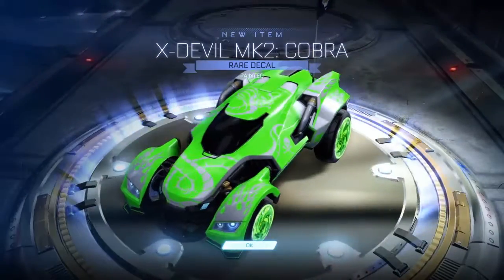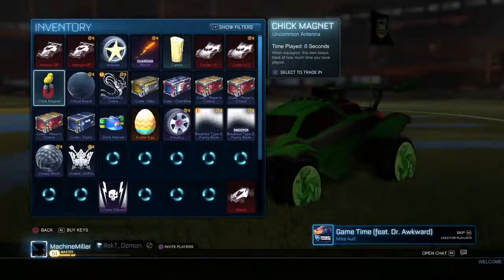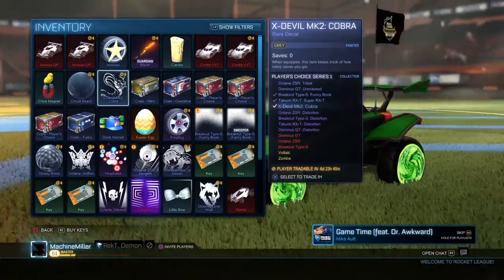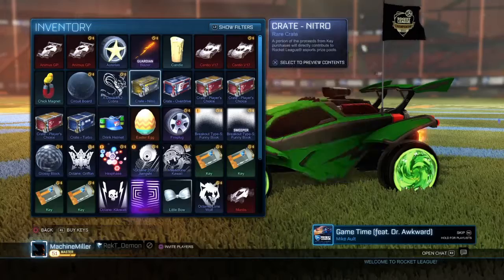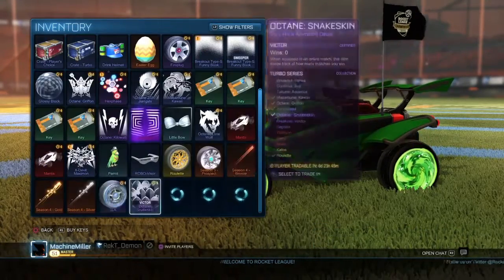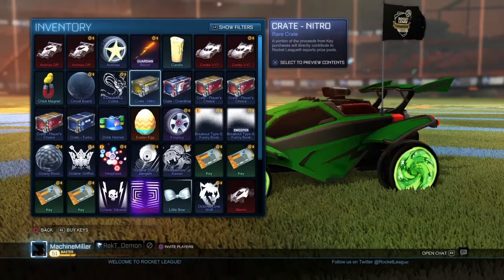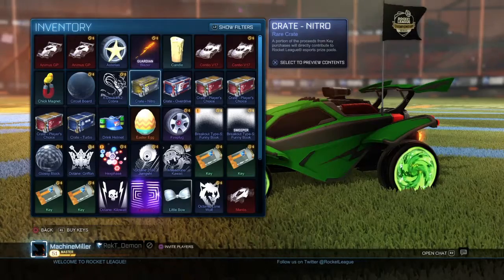Painted — what is that? Titanium White? Hold up — gray, never mind. Okay so now it's on to the giveaway crates. What was it — EX-Double MK2, EX-Double MK2 Cobra.